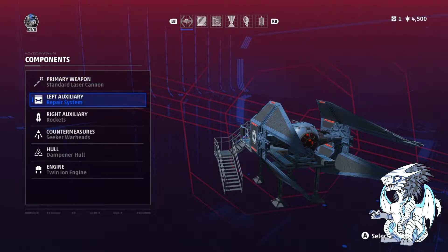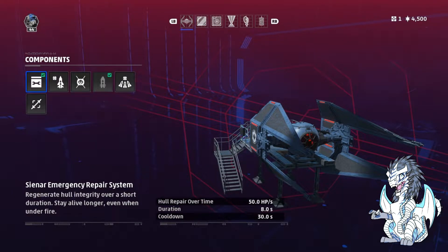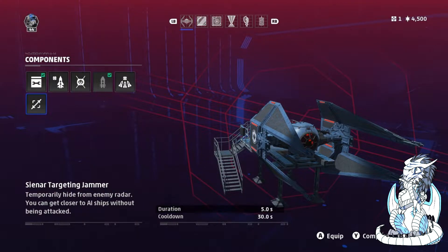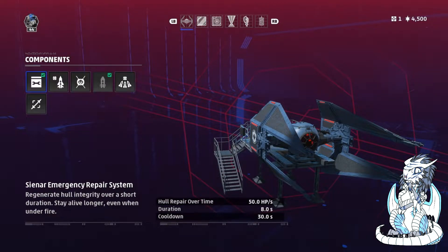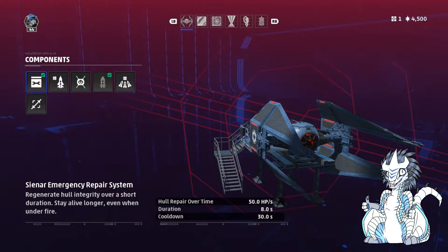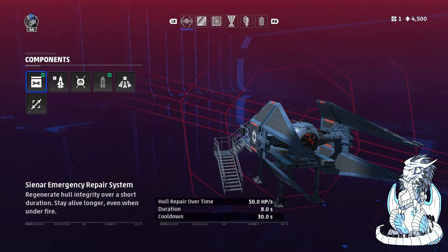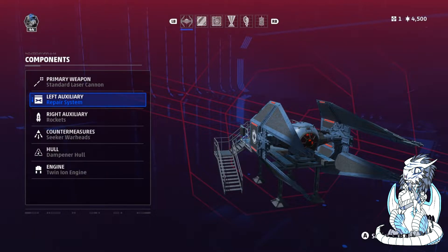Next up is our left auxiliary, and we're going to be fitting this with the repair kit. You can actually choose two options here, especially if you run some of the stealth options later, such as the targeting jammer and the stealth hull, but I like having a little longevity in a fight. Running the standard repair kit won't hurt you, but I wouldn't run anything else with it, as you do need to spec into the stealth hulls to properly use them.